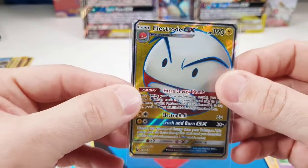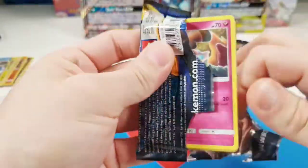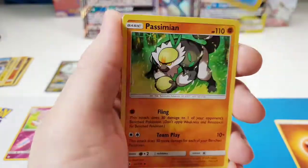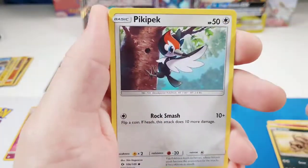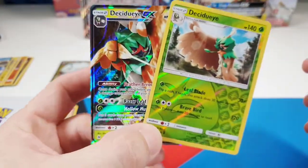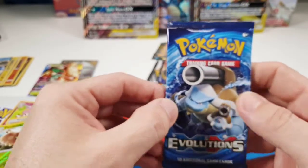Let's jump into Sun and Moon Base — what do you guys think, are these boxes worth it? I'm not sure yet, to be honest. Moon Energy, Pokémon Catcher, Simipour, Litten, Snubbull, Sandile, Pikipek, Crabrawler, Togedemaru, Decidueye Reverse, and — oh — the Decidueye GX! Alright, I'll take that — not bad at all! Two hits already, and we still got a couple packs to go.